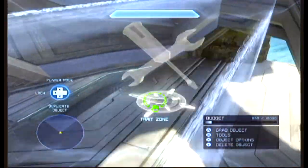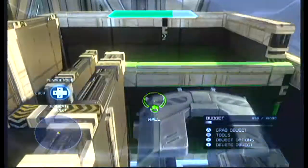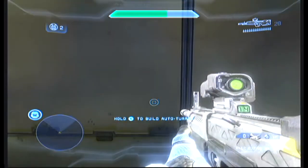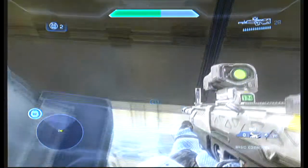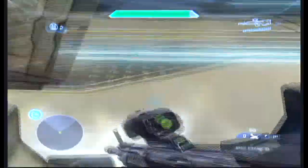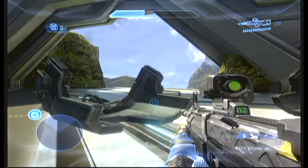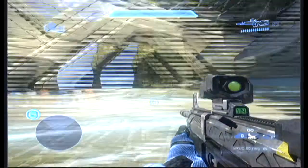Down here I've got traits on to give you an overshield so that you don't die when you hit the ground. I'll show you the example, then I'll show you how to make it. Just activate it, go down, get the overshield, then go down and fight. I'll be right back to show you how to make the ODST Drop Pod.